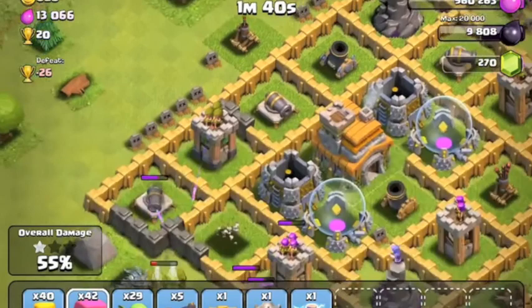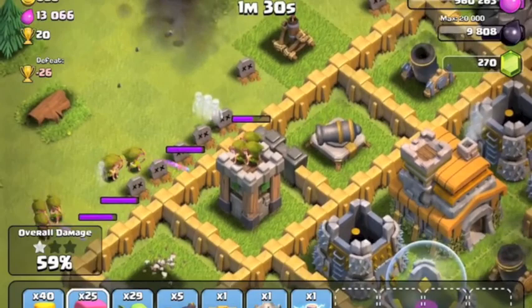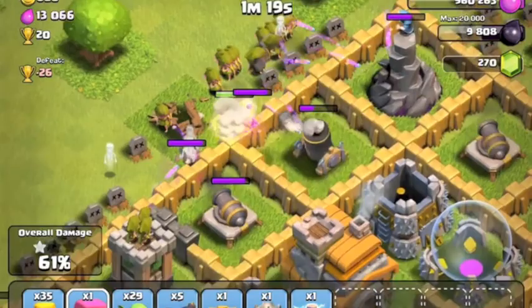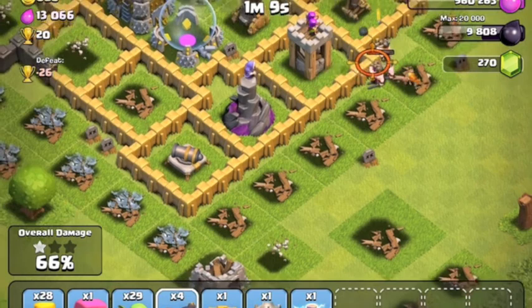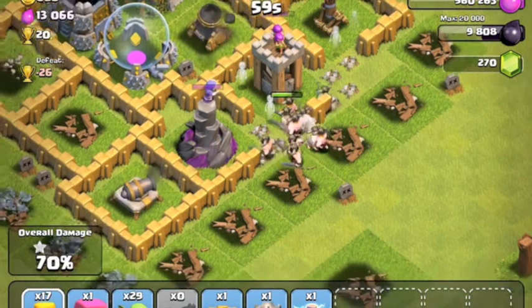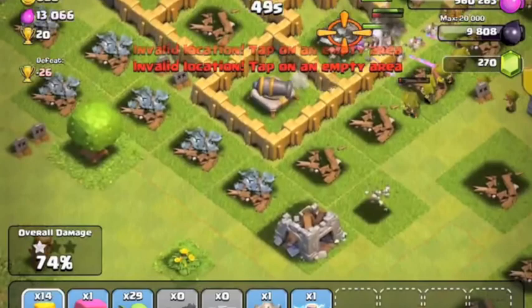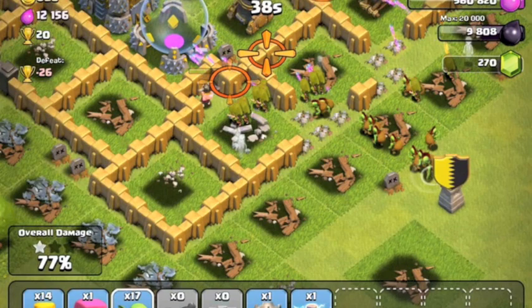I'm going to spam a few more archers — those got destroyed by the mortar. Level six archers wouldn't get hurt as bad because they'll have two more health, which lets them survive a level five mortar hit — that'll be great when I get them. I'm sending a few more barbarians in. Whoops, I accidentally used three wall breakers when I meant to switch to barbarians. Just finishing up the base, destroying some more buildings.